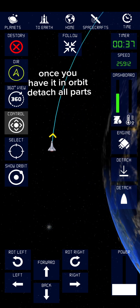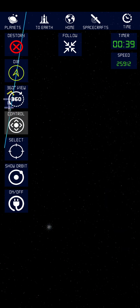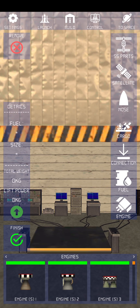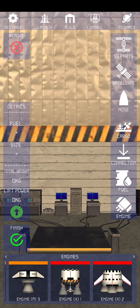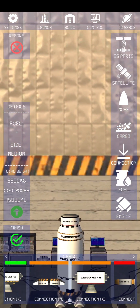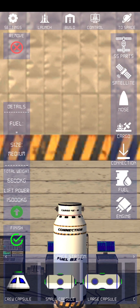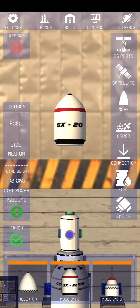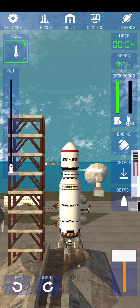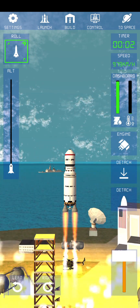Once you have it in orbit, detach all parts. 5, 3, 2, 1, 0. Liftoff.